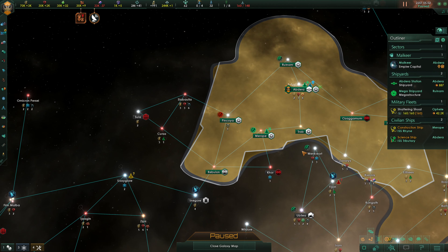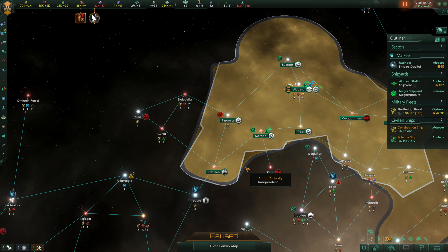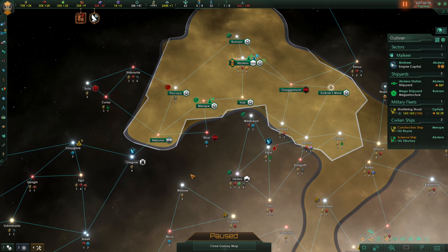That might seem strange, but it can convey quite the advantage — particularly in systems where faster-than-light travel within the system itself is quite slow, such as in a nebula system or a neutron star system. Over the entirety of your empire, this can quite vastly increase point-to-point travel speed.